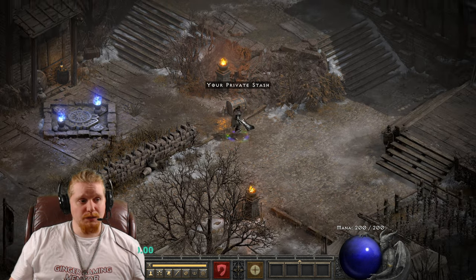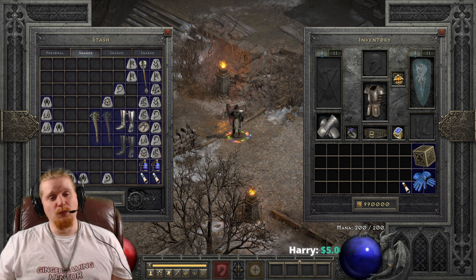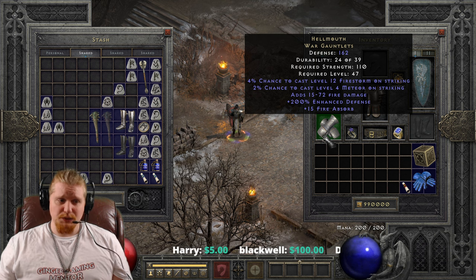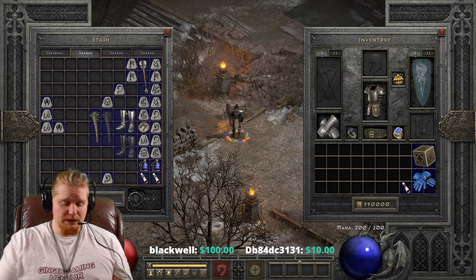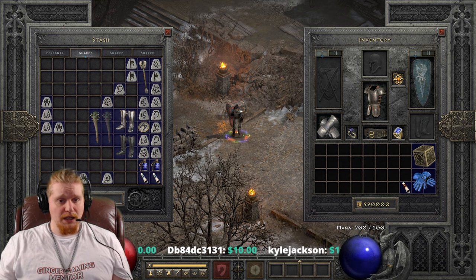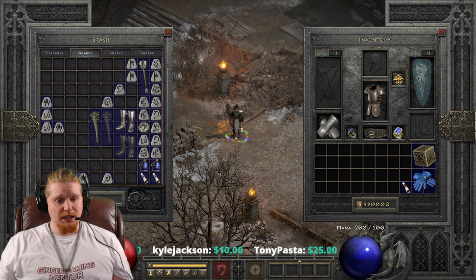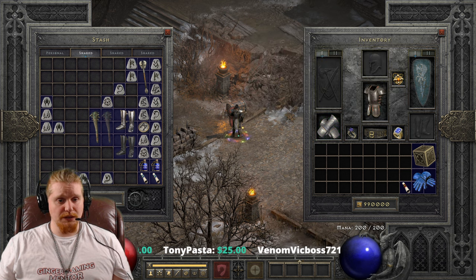Hello guys and gals, and welcome to another episode of Unique Items. Today we're going to be looking at Hellmouth War Gauntlets. They're interesting - not the best in the world, but interesting. They have a relatively high defense with the 200% enhanced defense on them, and they also have a bunch of other odd effects. I'm not really sure whether they're useful for specific characters because they lack some of the more common effects for items.